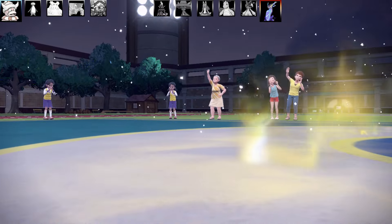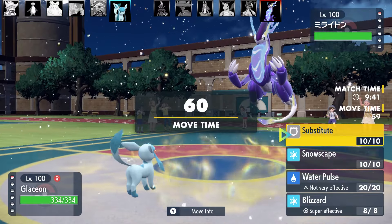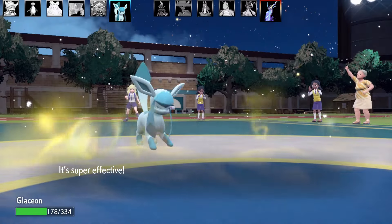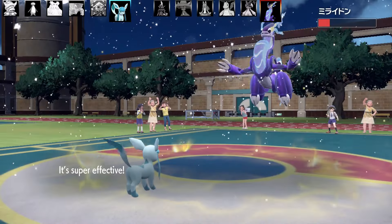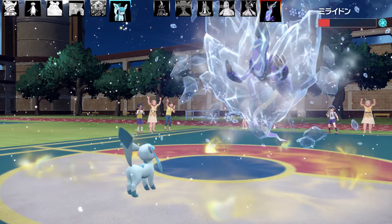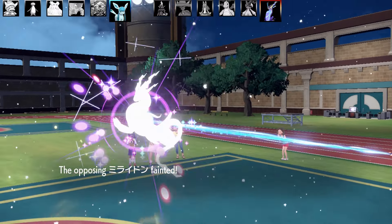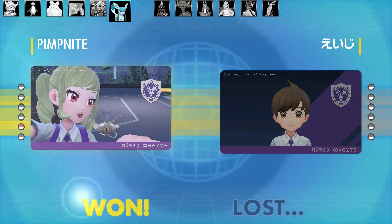Last Pokémon is Glaceon - a troll set with Bright Powder, Snow Cloak ability, Sub, Snowscape, Water Pulse, and Blizzard. I survive well due to Miraidon's Special Attack drop. I go for Blizzard, don't knock it out, but get a freeze - Miraidon turns into a popsicle! It's frozen, I finish with another Blizzard. That's victory in the first battle with the ice-type team!